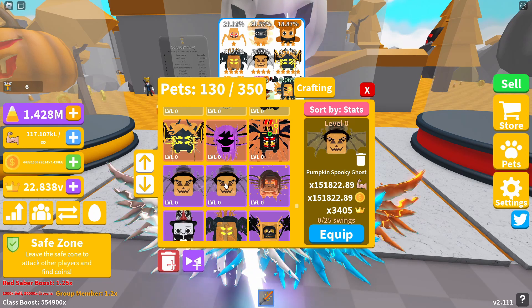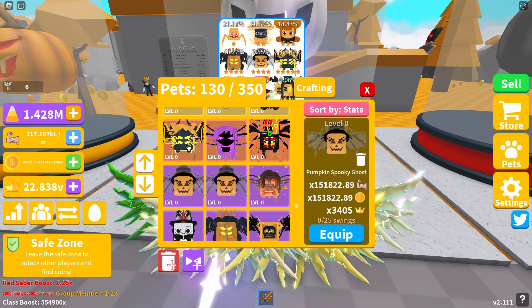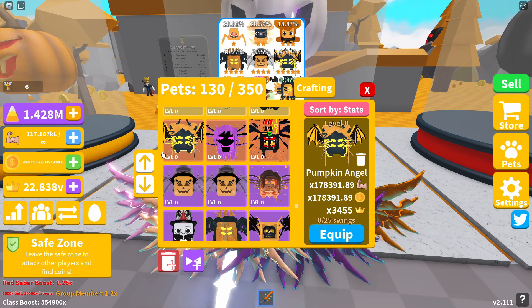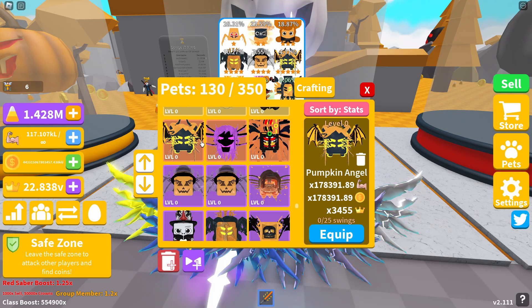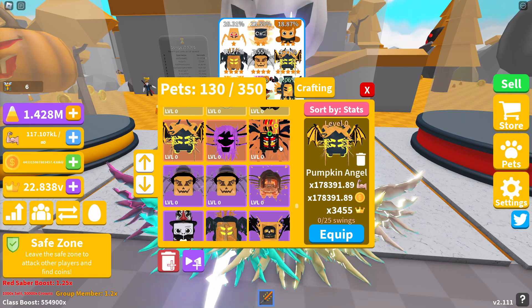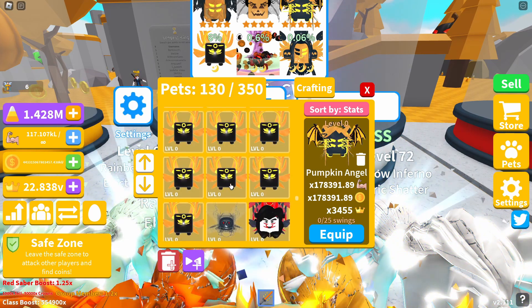The first four-star pet is the Pumpkin Undead, giving 129,210.97 strength and coin boost with a crown boost of 3,355. The second four-star pet is the Pumpkin Spooky Ghost, giving 151,822.89 strength and coin boost and a crown boost of 3,405. The five-star pet is the Pumpkin Angel, giving 178,391.89 strength and coin boost and a crown boost of 3,455. If you get this one to void and triple it, then level it to 100, the stats double — not bad at all for newer players or those struggling with islands.